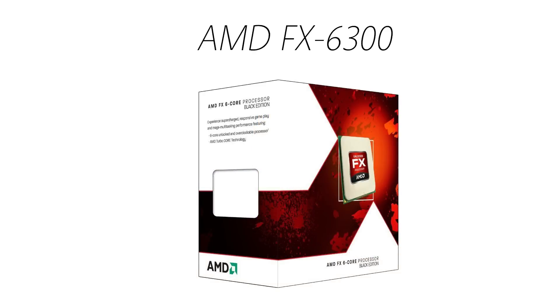For a processor I chose the AMD FX 6300. This is a 6-core processor clocked at 3.5GHz and is actually very easy to overclock. Because it's a hexa-core processor, it's recommended for newer games like Battlefield 4 that take use of this 6-core design. More games in the future will be moving up to 6 cores,